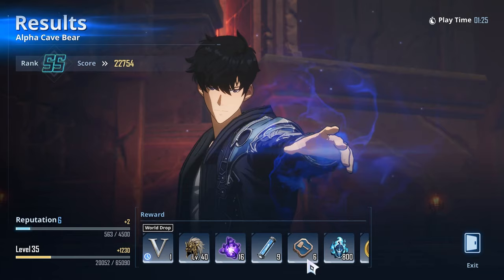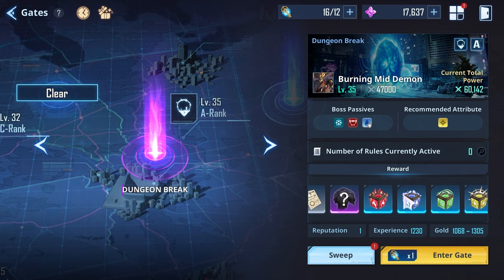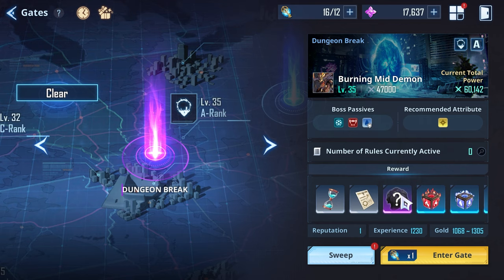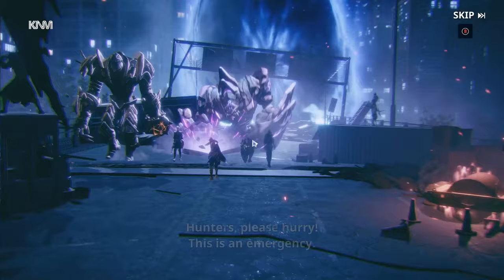We got 1,000 gold and a bunch of other stuff as well. Next up we have the dungeon break, where we can get our melding cubes, and you're also greeted by a pretty cool cutscene — though you'd have seen this if you've played through the story anyway.